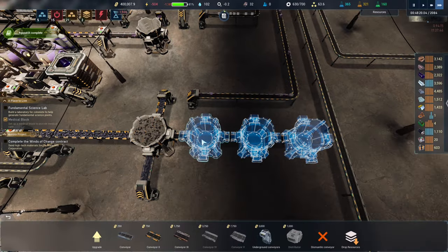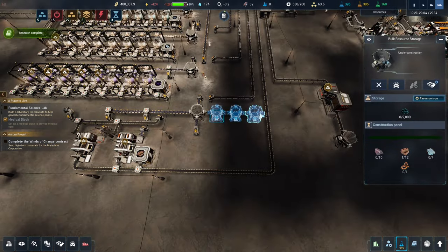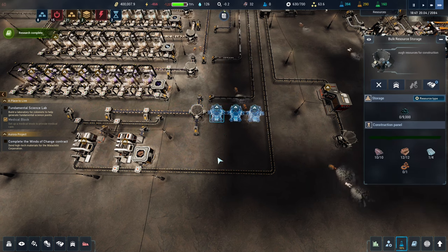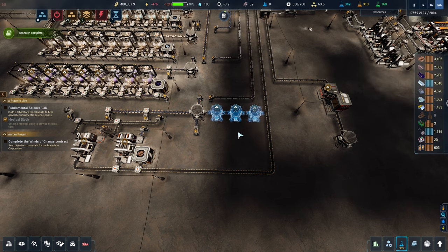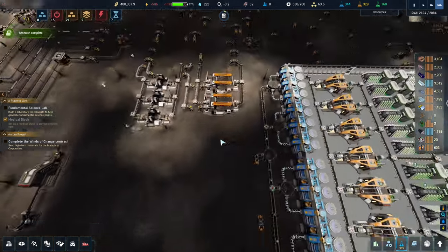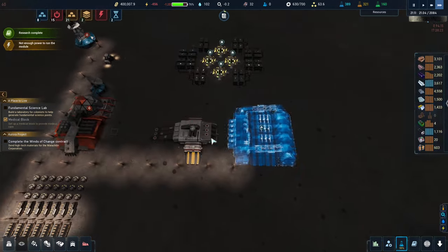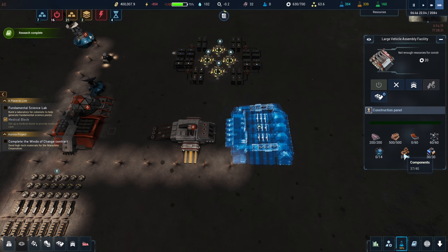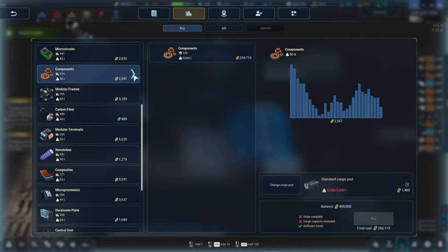We can't build the big storage units — we don't have the resources. Copy, paste, paste, paste — there, you can just fill them. Once they're filled I suppose we could just turn the belts around back if we need them to come back again. Why can't you get components? Because they're all being used upstairs to build these. Hey, look — we've got this! Awesome — so next time we shall build ourselves a rover. Buy some components in and not worry about it.